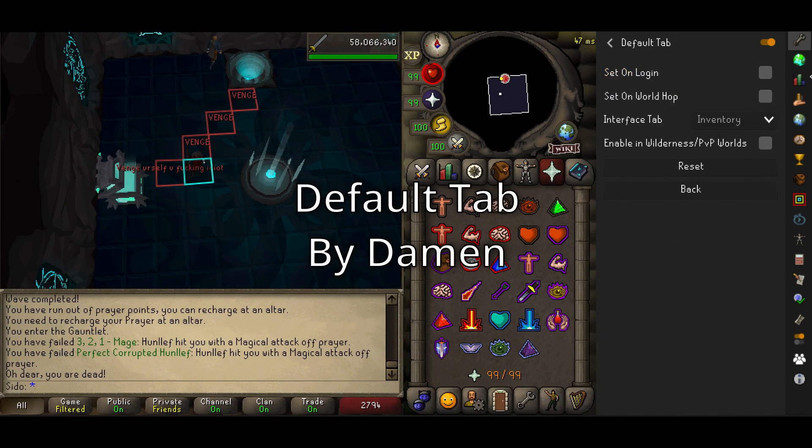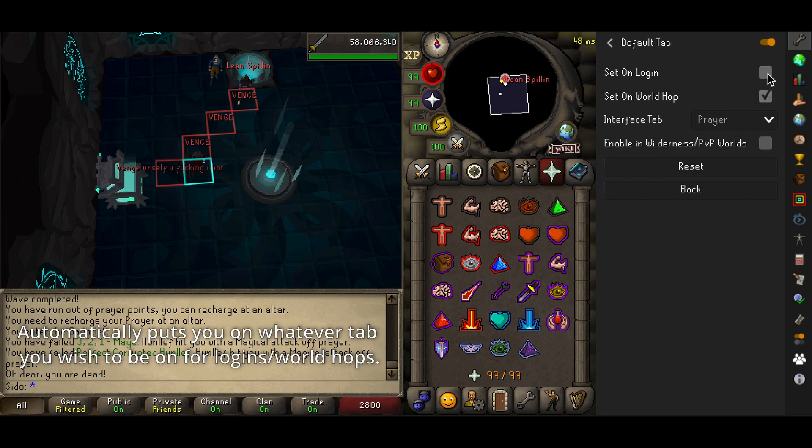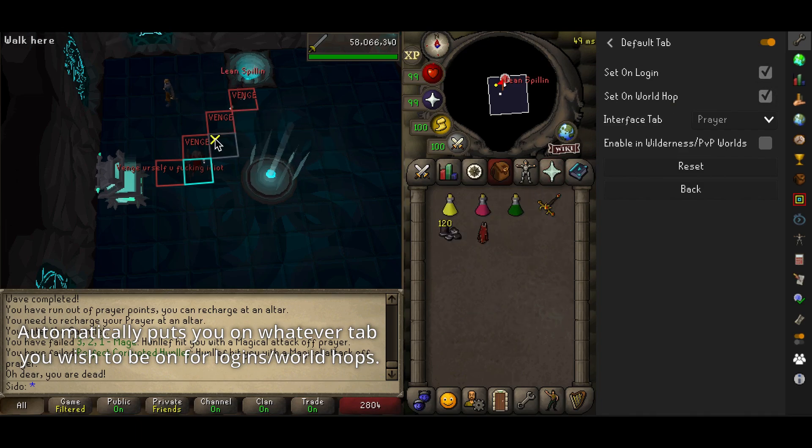Default Tab by Daemon is a useful plugin for activities you relog a lot for, allowing you to decide what tab you'll be on by default on relogs or logouts.